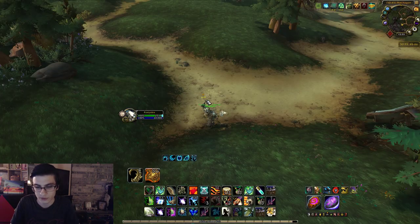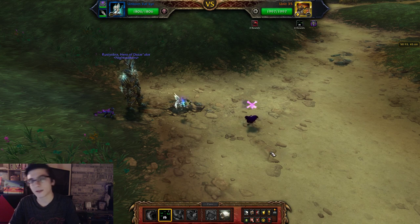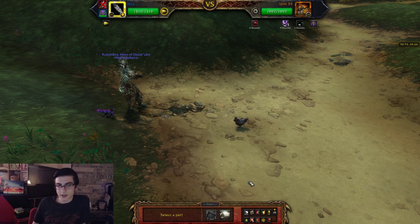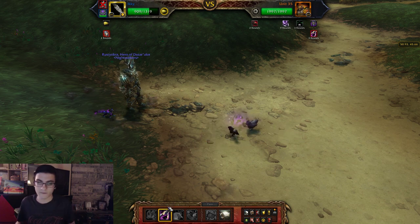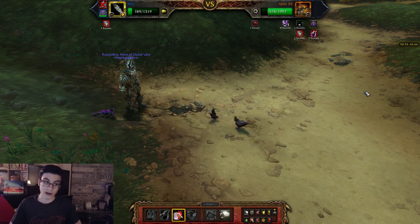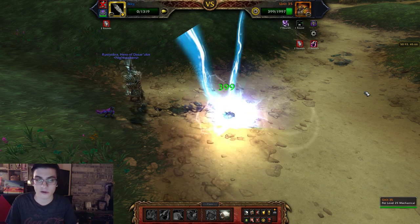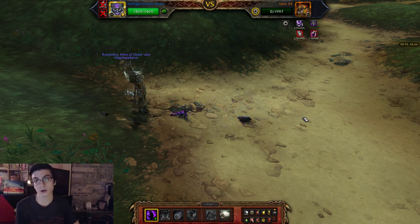Head over to the heaps near Junkwatt Depot to the north — you'll have Unit 35. This one is also fairly easy. Start off with your Unborn Valkyr, pop Curse of Doom, then Unholy Ascension. He's going to put a slow on you but it doesn't matter — Valkyr is doing its purpose and dying. Summon Icky and immediately use Black Claw, then Flock. There's a high chance Icky is going to die at the end of Flock, but that's all right. It'll die from the Valkyr dot anyway. Summon your Twilight Clutch Sister and use Twilight Flame or Twilight Meteor to finish off Unit 35.